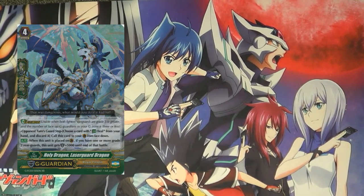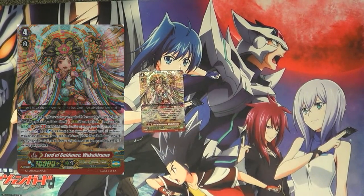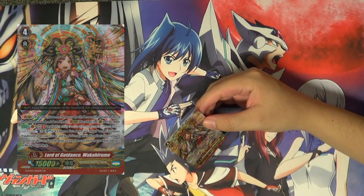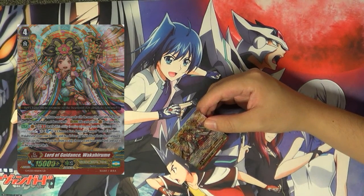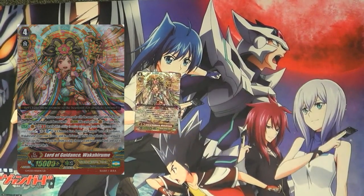Moving from Royal Paladin, we go in nation-clan order to Oracle Think Tank, who also received a G Rare this set in the form of Lord of Guards, Wakahirume. She is a G Persona Blast — auto, Counter Blast 1, Soul Blast 1, choose a face-down copy of herself and flip face-up. When she attacks a Vanguard, assuming your Oracle condition of five or more cards in hand, you may pay the cost. If you do, draw a card, choose a card from your hand, and put it on top of your deck — essentially recycling triggers you've already activated, just like in the anime.